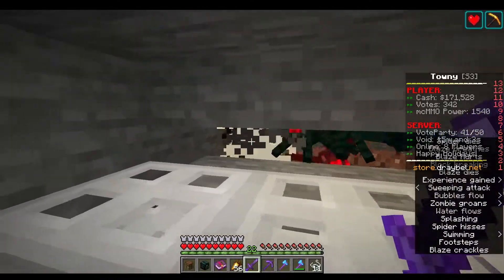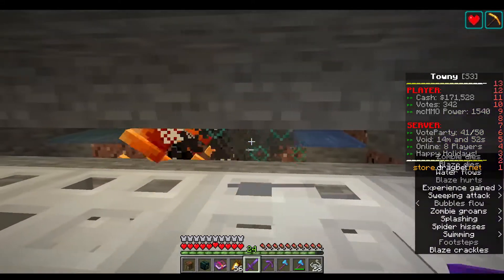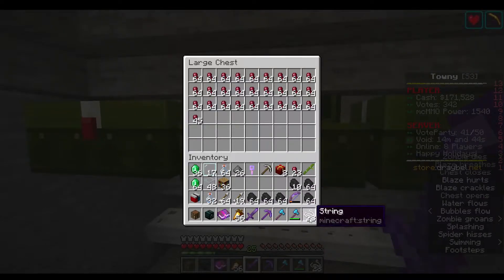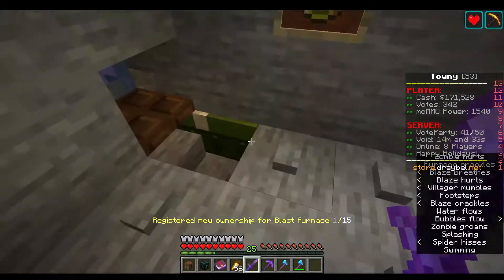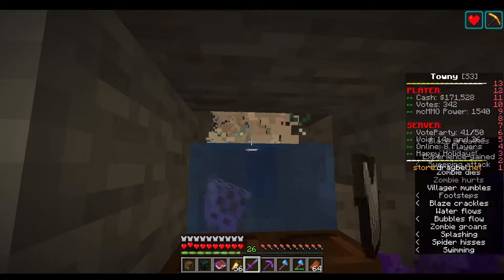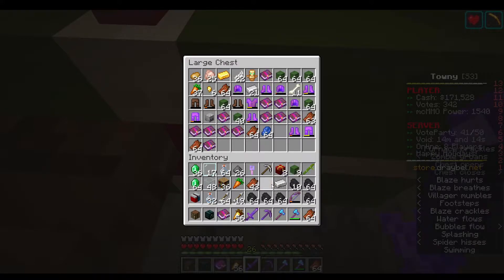Here is the blaze rods and cave spider farm. I've made some modifications and I think it works quite well now. I went to the nether to get some blaze spawners because I really wanted to get a lot of XP to unlock the stuff from Slime Fun. Now I have quite a bit unlocked and I still haven't done much with it. And it's right next to these zombies that also give XP. I can sell the zombie flesh to the villagers and I can sell the zombie heads to the other players on the server.